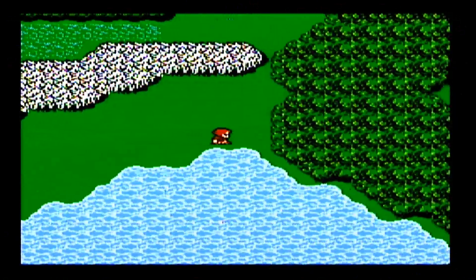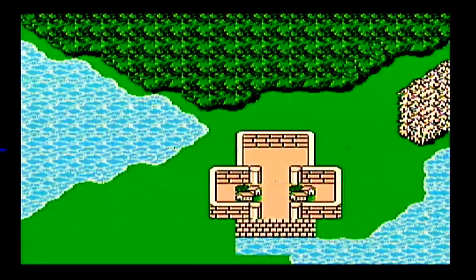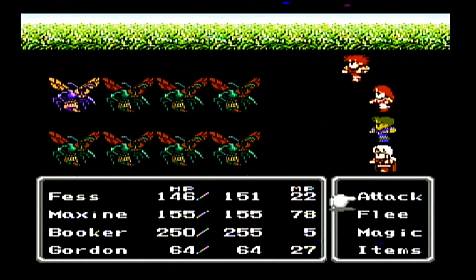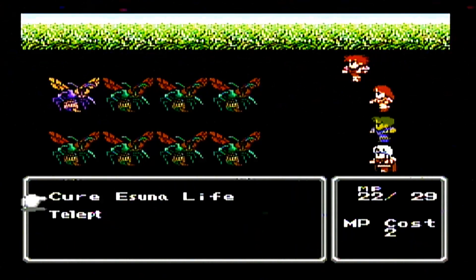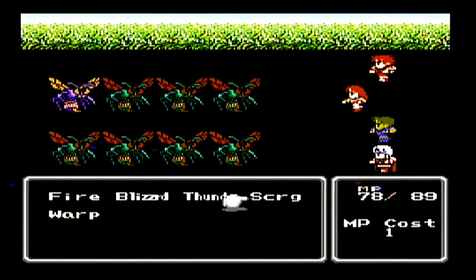We got lucky with the Scourge Tome. We would have been even luckier with the Berserk Tome — Berserk makes your characters really strong, increasing their attack power, which would have made the upcoming boss battle really easy. We're going to get gold armor and a gold shield in Kashuan Keep. Gold equipment gives resistance to poison. Flame mail gives resistance to ice, ice mail to flame, and diamond equipment gives resistance to lightning.